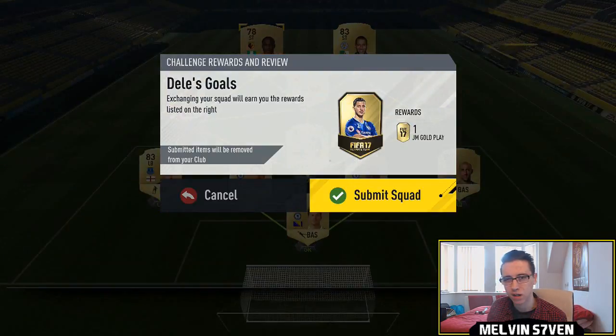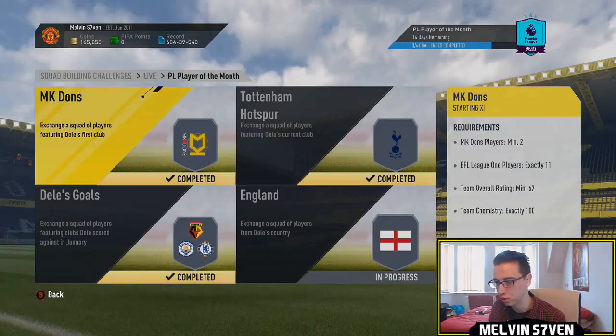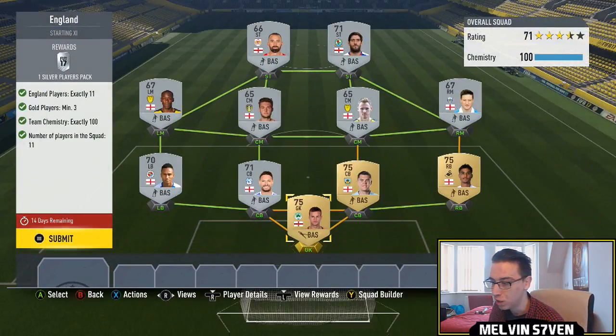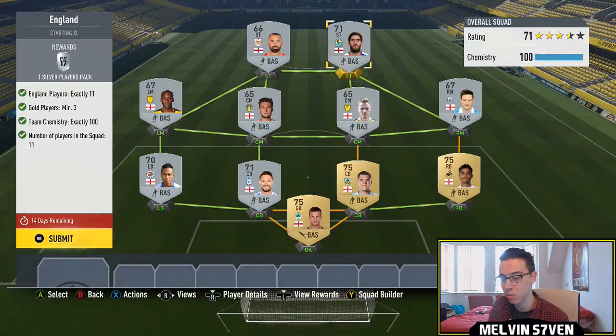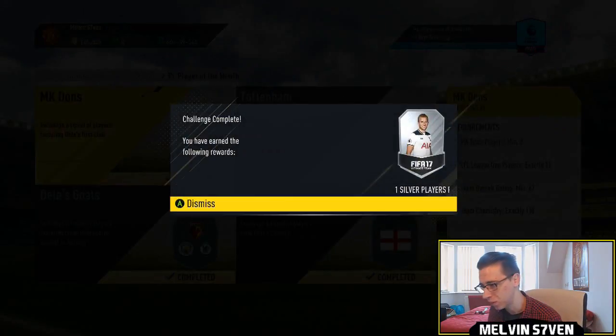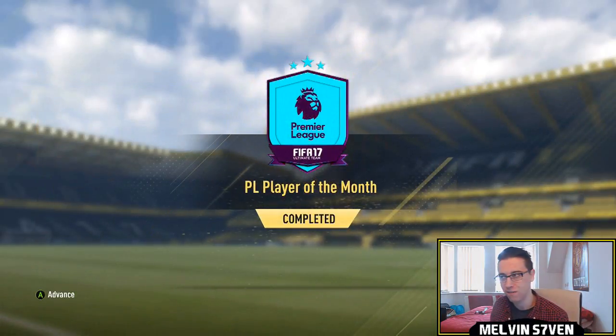Pereira is definitely the highest-rated Watford player, and the next one is really, really cheap. You need three gold English players and then the rest can be whatever you want — I've just used silvers; you can use bronzes, it really doesn't matter. I've kind of run out of bronzes, but it's a really, really cheap SBC overall.